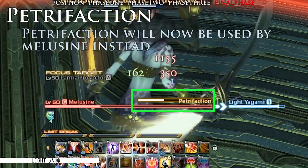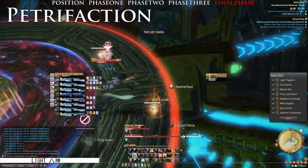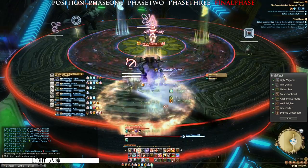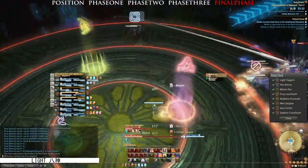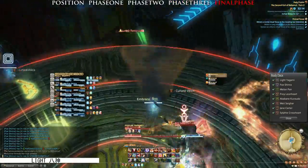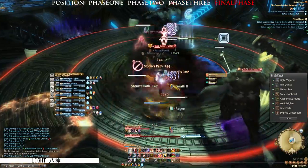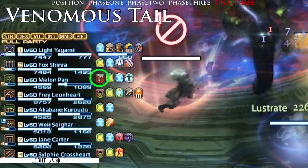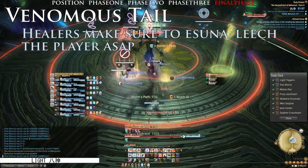Right after the Protector dies, Maloon Sign will pick up the skill Petrifaction and will begin to use it as part of her attacks. Finally, we also have Venomous Tail, which puts a poison debuff on one single player. Healers, please take note to Esuna or leech it off the targeted player as soon as possible.